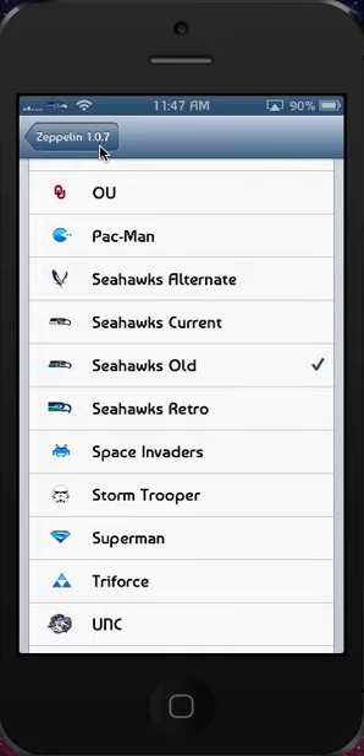Then you have the Seahawks old logo, where the only difference is instead of a blue, the new one has a gray. So this one has the older blue — it doesn't look as good, I don't think. And then you have the retro, which is kind of different — the classic, more totem pole-like logo.